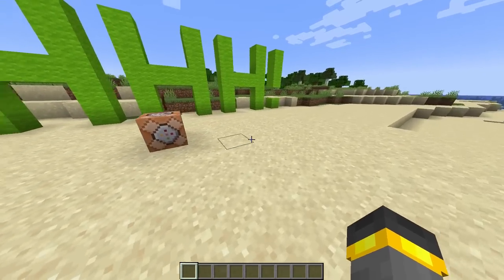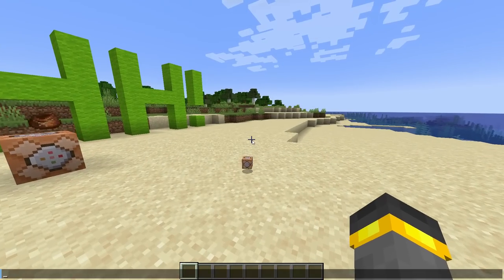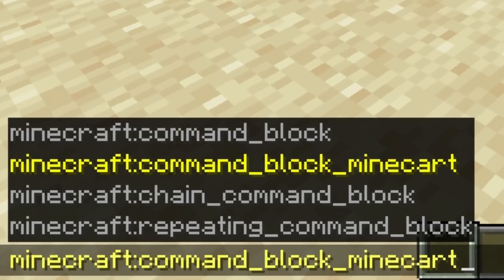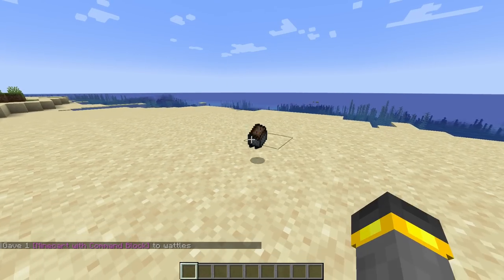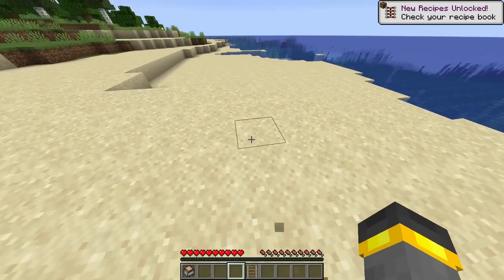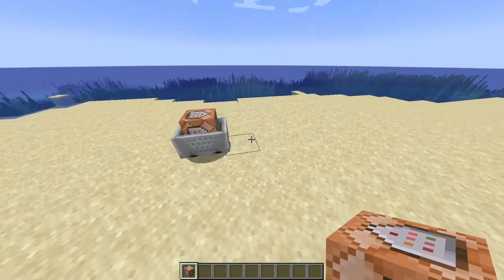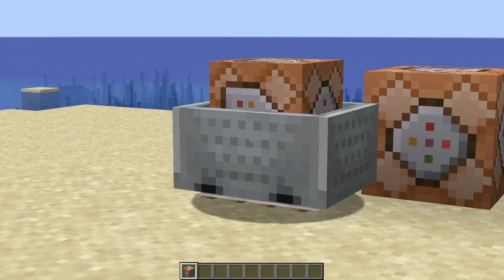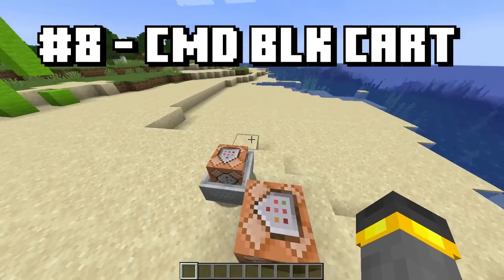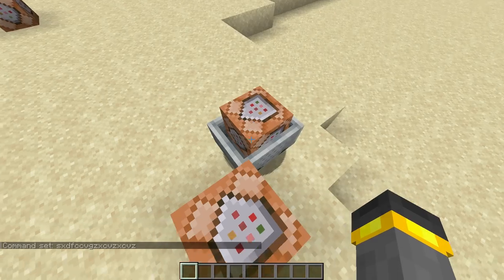Last but not least, check out this thing right here — this is the command block. Another secret block, but it's actually not our final block. If we give ourselves the command block, we'll find a couple of different options, including this intriguing one: the minecart with a command block inside of it. Grab a rail, grab this minecart, place the rail down, place the minecart on top — and look at that. It's a small command block sitting inside a minecart. Look at how much smaller this thing is than the normal command block.